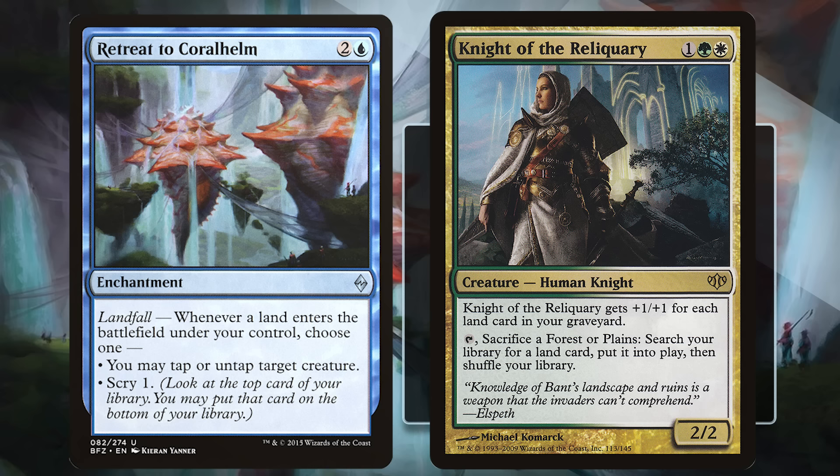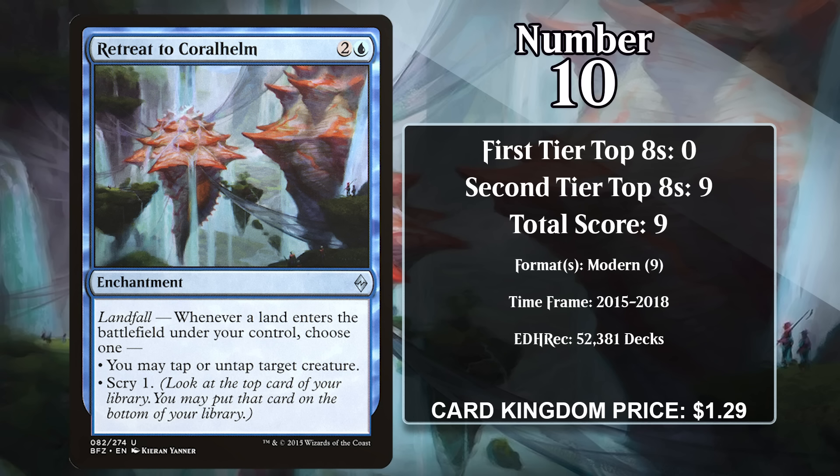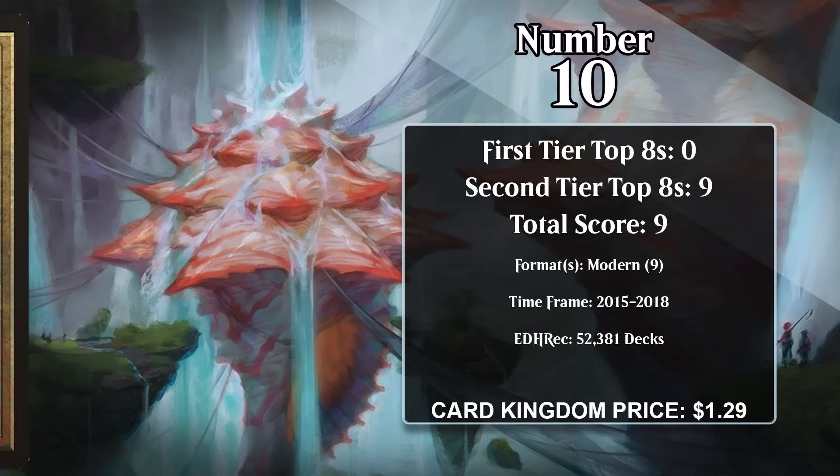These decks were pretty successful between 2015 and 2018, because like most good creature-based combo decks, it was kind of just a toolbox aggro deck that had this combo win condition that could come out of nowhere. However, the deck hasn't been a factor in Modern since 2018.